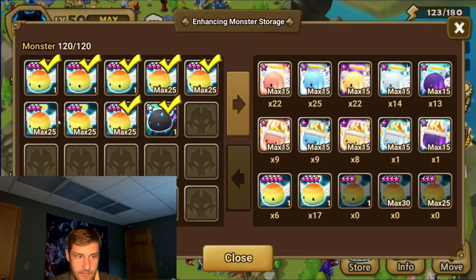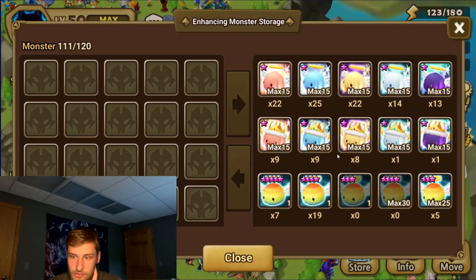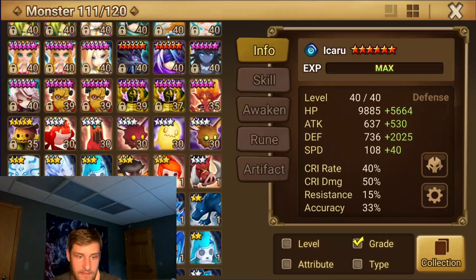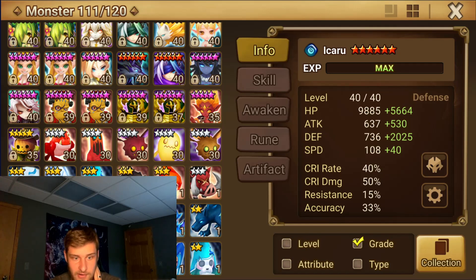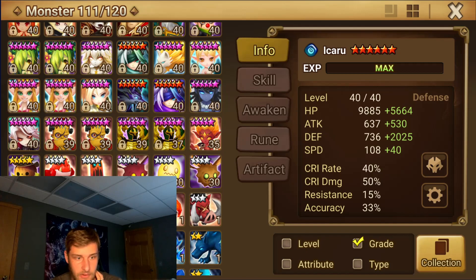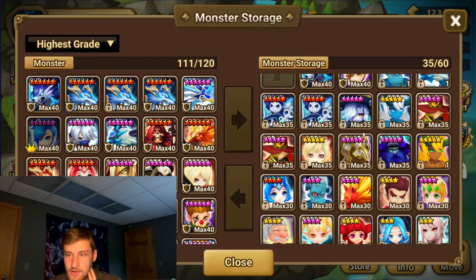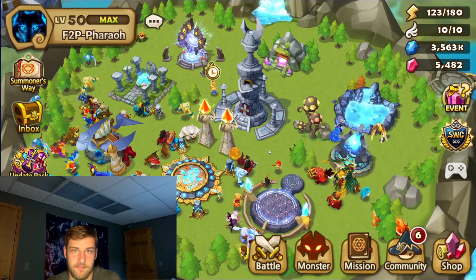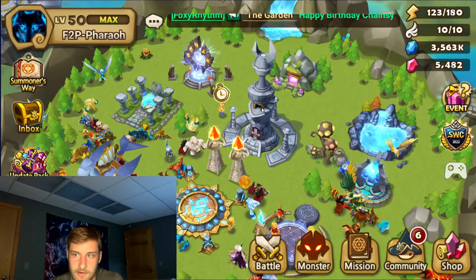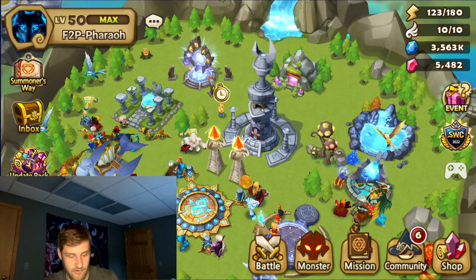I'm relatively close to getting two more six-stars. I've got seven there and a bunch of Devil Monte, which is nice. I could bring like three more up, farm for a day, and get all of them up. That would give me three more six-stars — so something like Windy, Nana, Lulu. That's my plan for the next week. It seems like a pretty reasonable goal: farm that stuff up, get those two teams together, and do whatever rune farming I can.